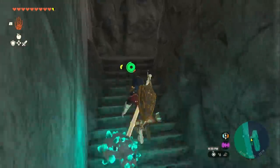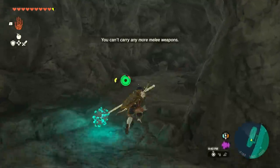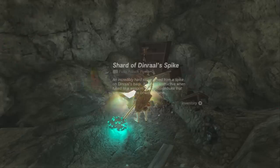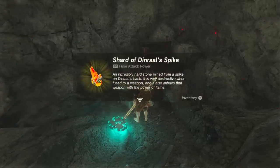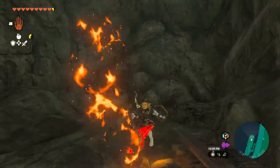Run out of this room — there's going to be another bookcase we can move right here. Go inside and run up the stairs. There's going to be a Claymore right here that you can pick up if you want, and if you turn right there's going to be a chest with a Dinral Spike in it, which is going to be great for Fusion.